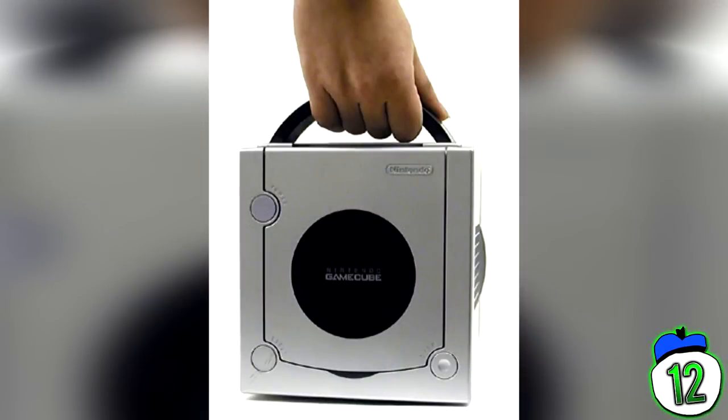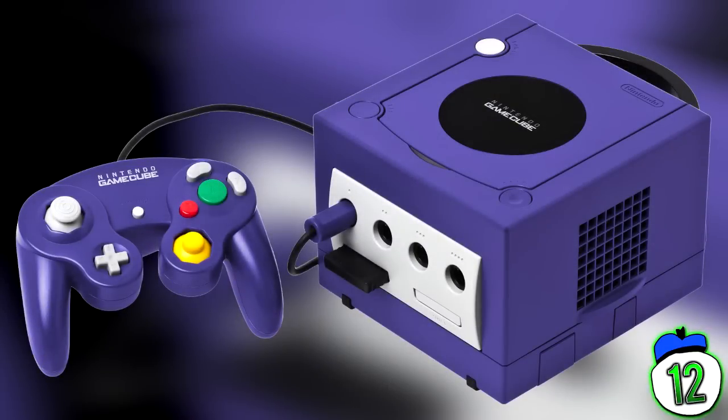Number 12 – The GameCube's Handle. At what point did Nintendo think, you know what will really set our system apart from our competitors? A plastic handle. A DVD drive? That's just a fad. They won't mind switching discs — the real inconvenience is carrying around the system, that's the hard part.